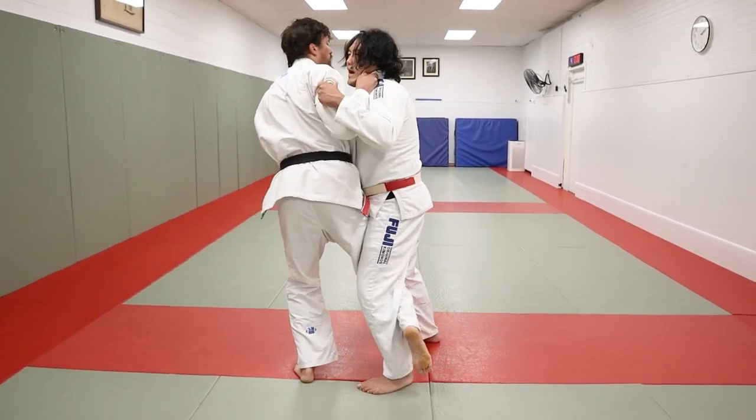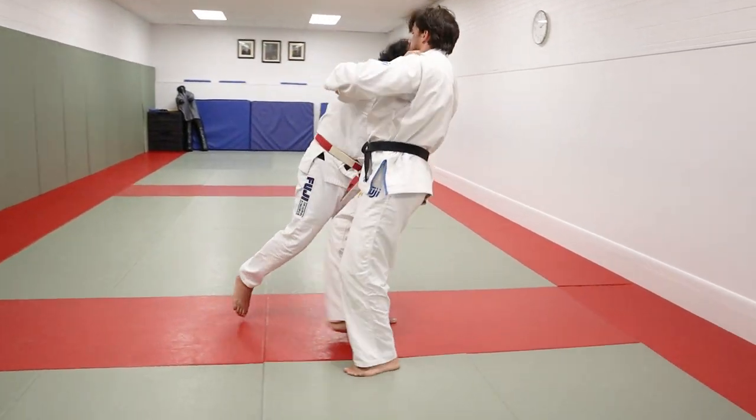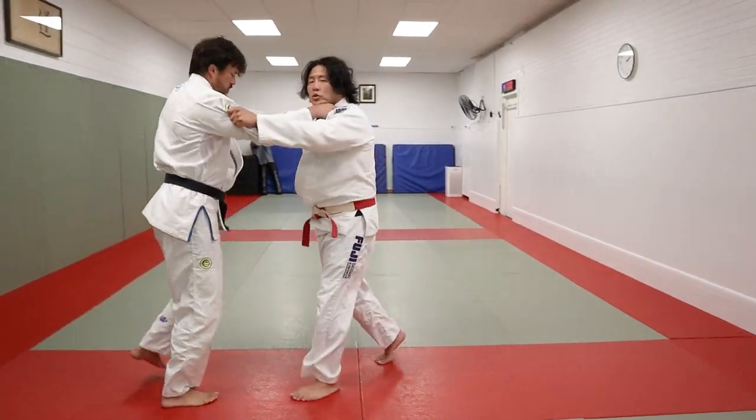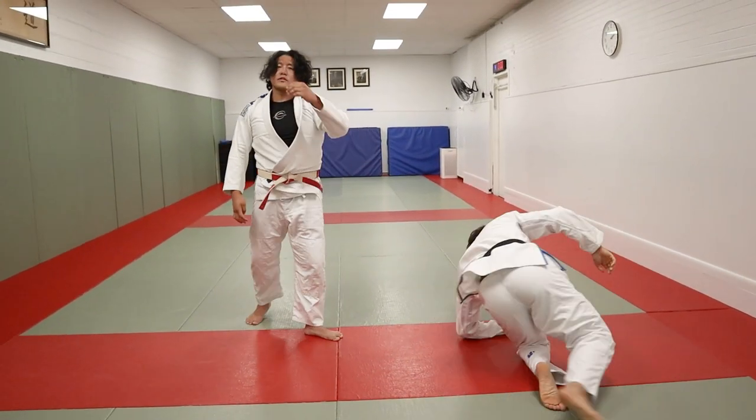Another one that's really common is an Osotogari counter. My opponent goes for Osotogari, and as he's coming in and driving me this direction, I'm going to move to the side and then take him backwards. I'm going to anticipate Grosje coming in for Osotogari — as he's coming in, I turn. It almost looks like it's a side.